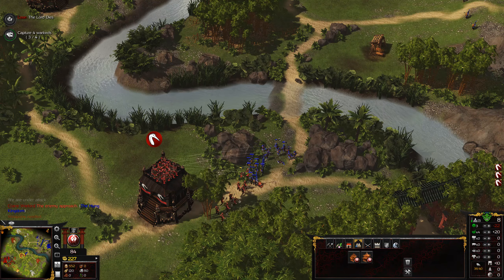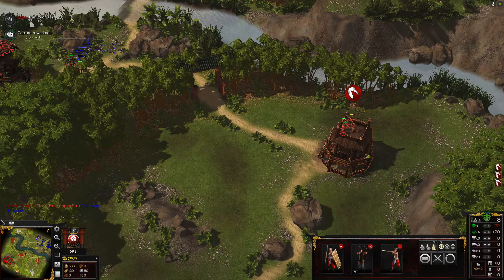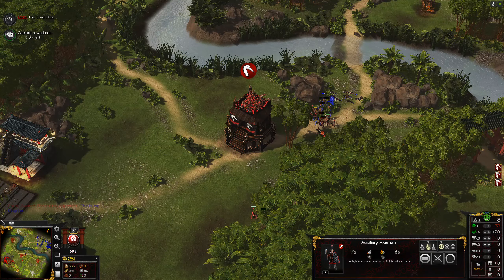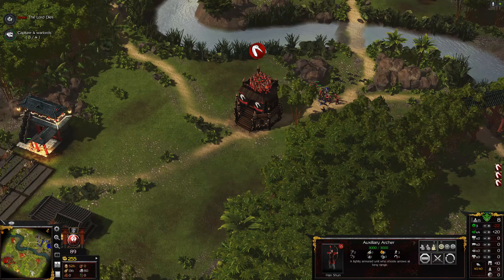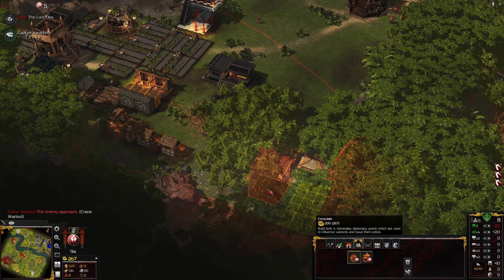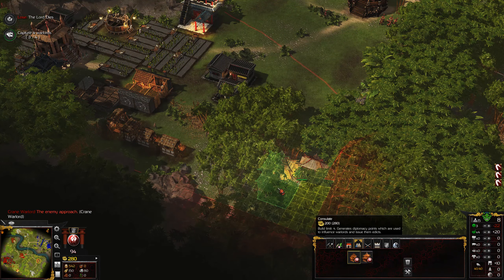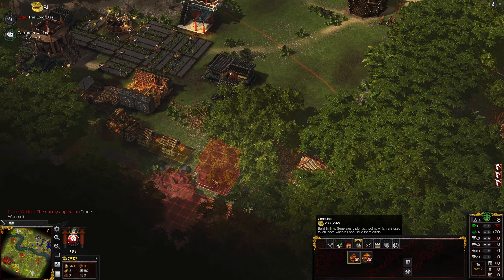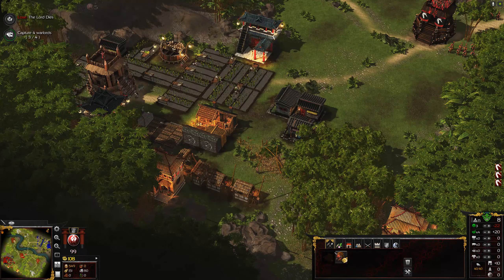Shoot them all down, boys. We have also destroyed those bastards. Good job - onwards! I need to build another consulate - we need to continue growing our economy. How about I build it here? There we go. We have now four woodcutters.